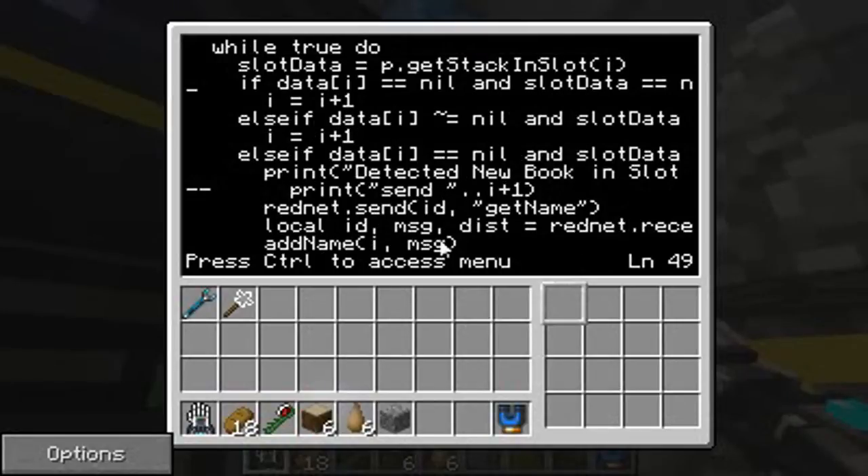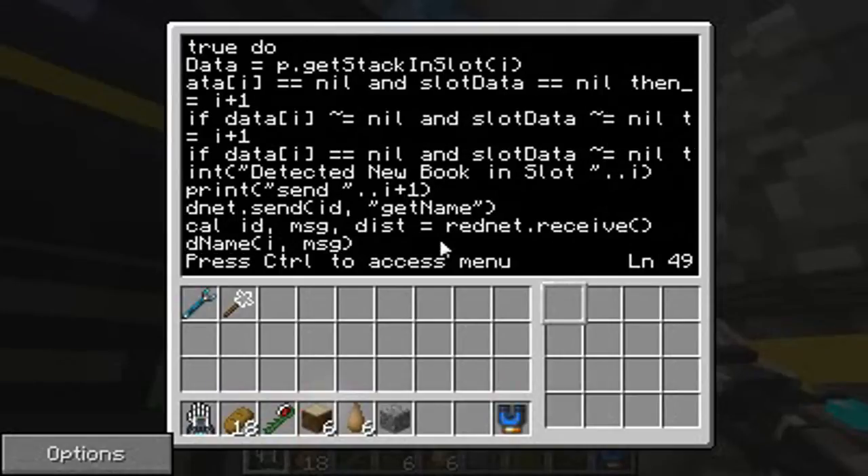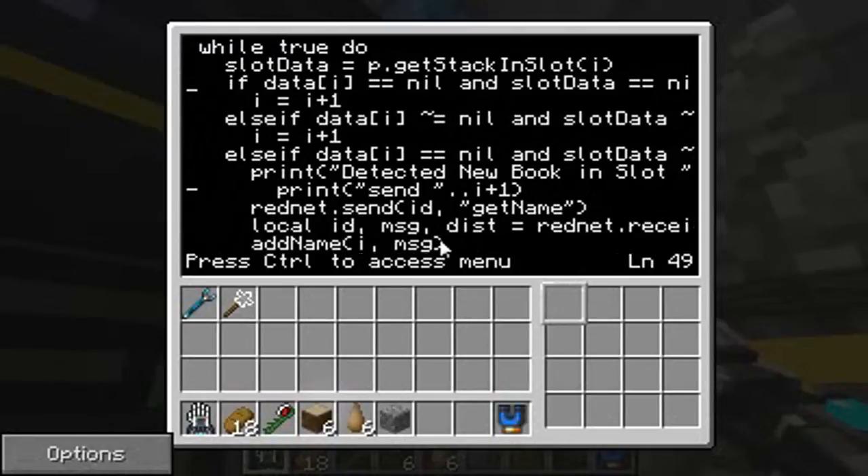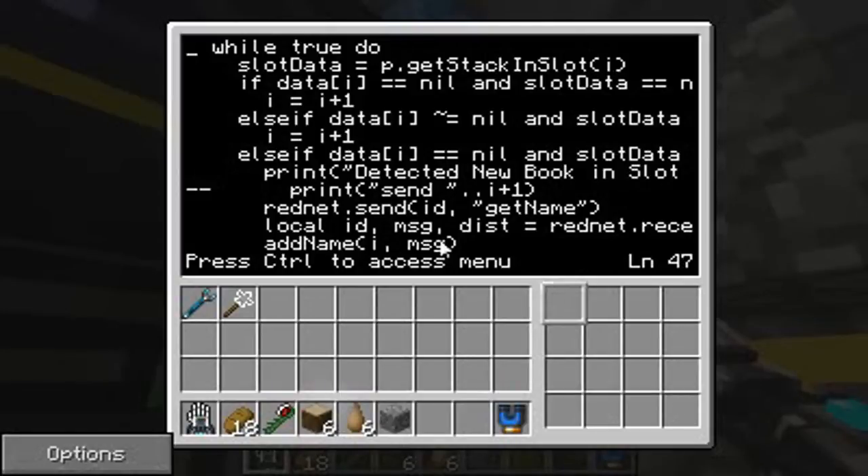And so, what this is basically doing is asking four different questions in a continuous if-then-else statement — so it's four if-statements in a while-true loop, just to check through all the inventory slots.